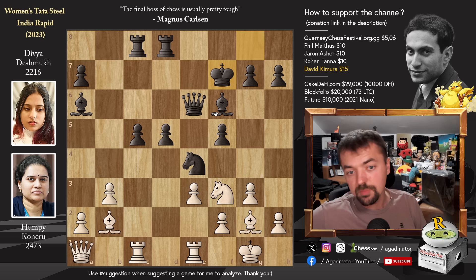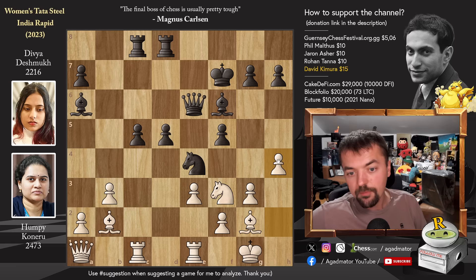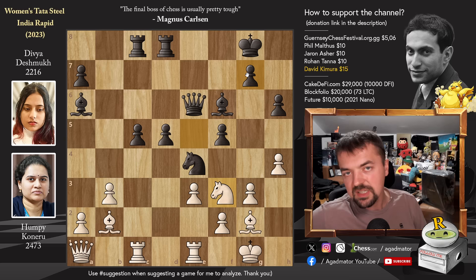Now you could choose between some moves — bishop captures on f6 or pawn to a3. Humpy goes for knight to e5 with check, and Divya just goes back king to g8, with knight back to f3, then king to f7, repeating the position. But now Humpy stops the repetition — she plays pawn to h4. Pawn to h6, and now again knight to e5 with check, king to g8, knight to f3, king to f7, and knight to e5 check, king to g8, knight to f3. If she repeats with king to f7, it will be a draw by threefold repetition.